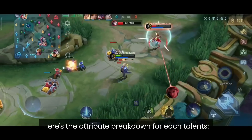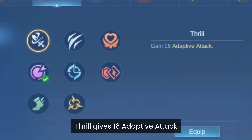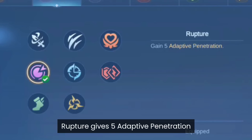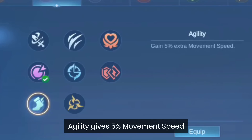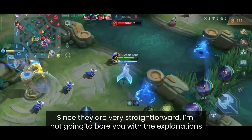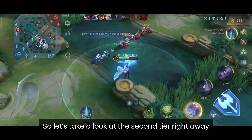Now let's move on to the tier 1, 2 and 3 talents. In the first tier we have 8 talents that give you basic attributes: Thrill gives 16 Adaptive Attack, Swift gives 10% Attack Speed, Vitality gives 225 extra max HP, Rupture gives 5 Adaptive Penetration, Inspire gives 5% Cooldown Reduction, Firmness gives 6 Hybrid Defense, Agility gives 5% Movement Speed, and Fatal gives 5% Crit Chance and 10% Crit Damage. Since they are all very straightforward, let's take a look at the second tier talents right away.